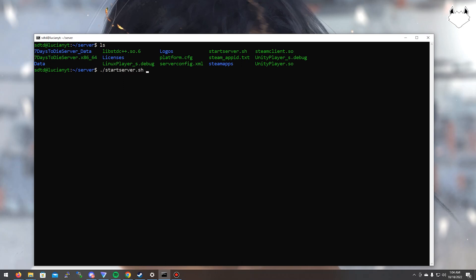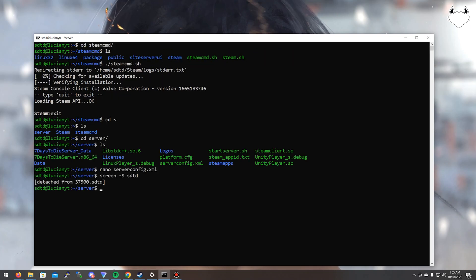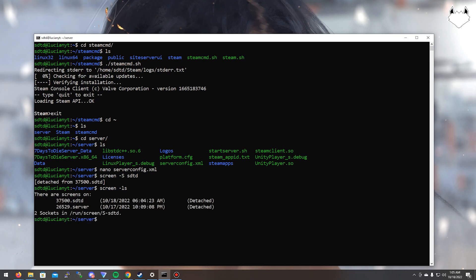Inside the screen session, to start the server we're going to do: ./startserver.sh -configfile=serverconfig.xml, then hit enter. Now the server's started. To detach from the screen without interrupting the server, hit Ctrl+A and then D — that detaches the screen. You'll see 'detached from screen'. To see your screens you can do: screen -ls. You'll see the screen sessions listed — the sdtd one is the one we just created.